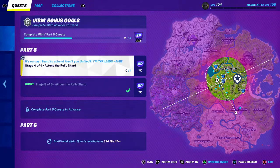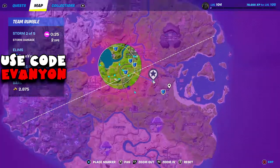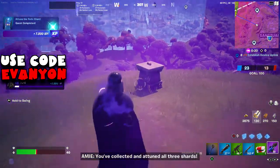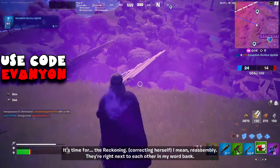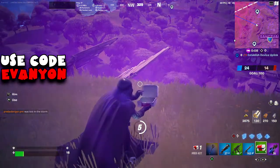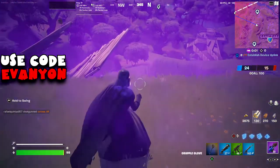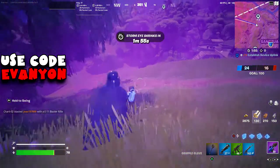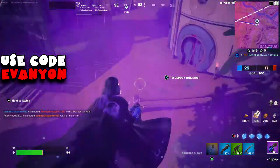Now we're going to attune the third relic shard, once again at Sanctuary — even further into Sanctuary than last time. For the next device uplink the locations are the same as before. I was in the storm so I went to the one nearest to the attunement spot, which is right north of Sanctuary. But you can go to Shuffle Shrines again because the last part of the quest is there.